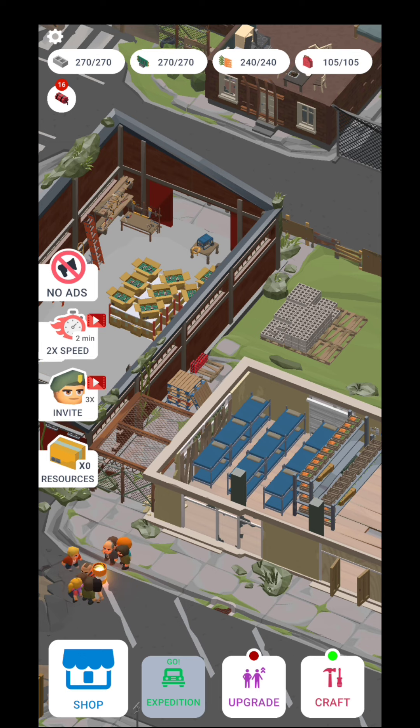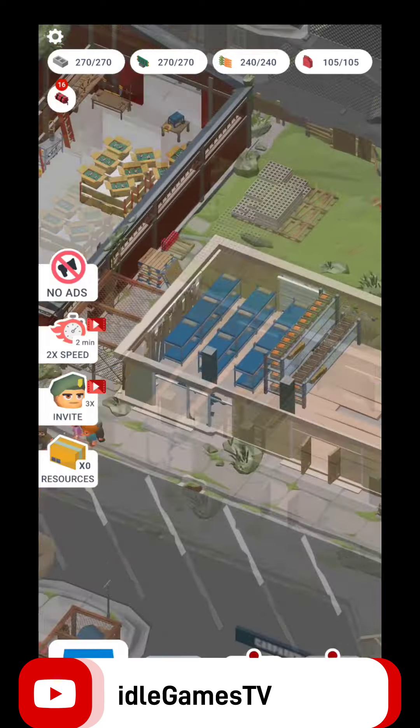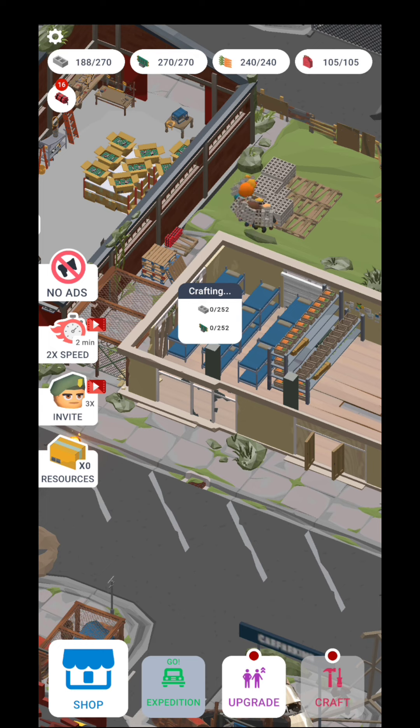This is going to be the first map that you're going to start in. Right now all my deposits are full, so I need to craft something. You're going to be able to craft and build a lot of things. I'm going to craft a bedroom because if you're going to upgrade the bedroom, you're going to be able to have one more guest in your camp.